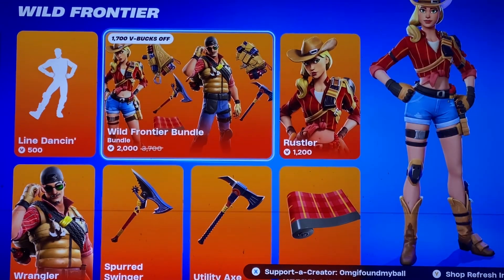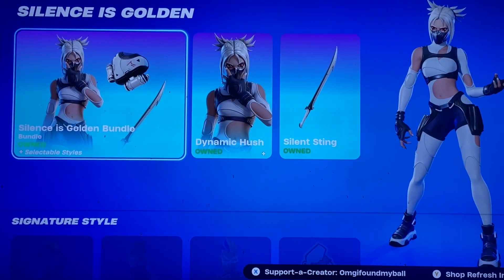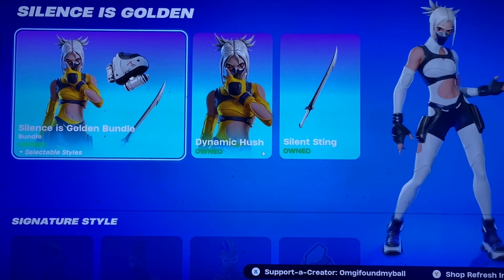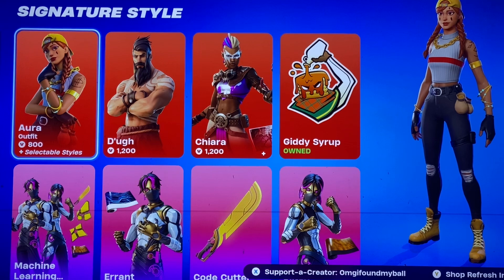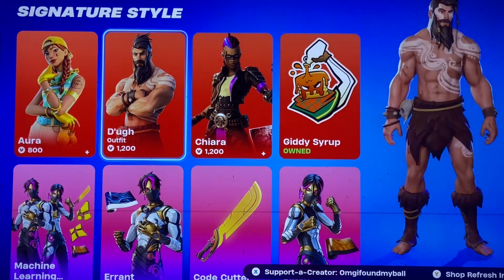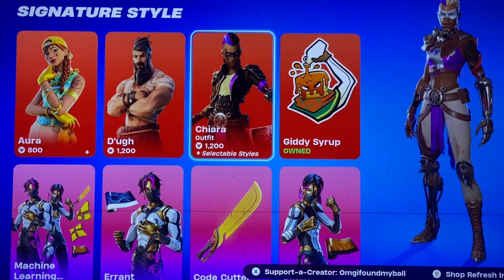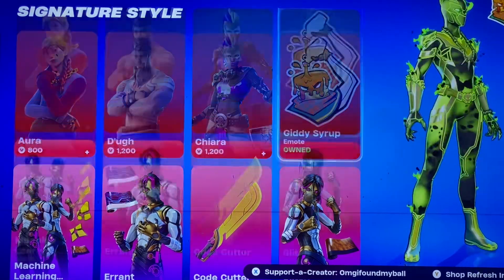The new emote's still here with the Wild Frontier bundle. Silence is Golden in Returns — so it's basically like a Hush but a different version, or Snapshot as people like to call it. And the signature styles — we have Aura, Doug (I'm guessing that's how you say it), and Chayara.